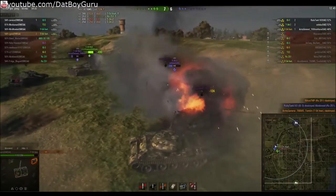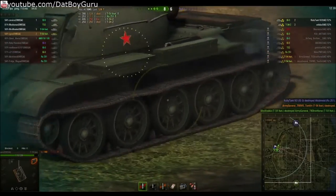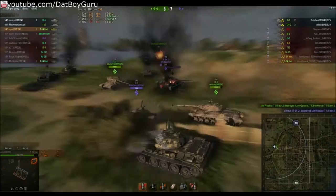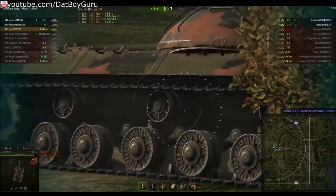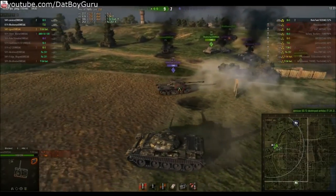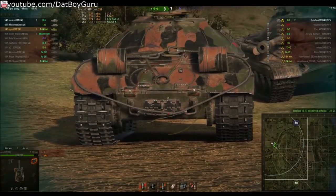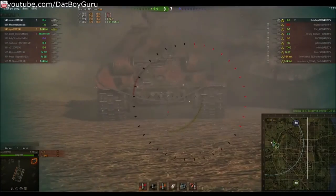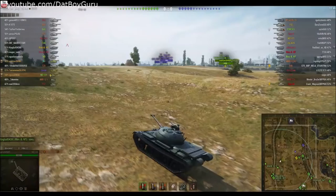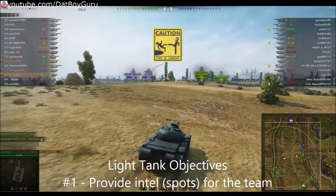Here you can see the light tanks swarming the enemy and creating confusion while the allies in the heavy tanks move in to finish the job. In a 3v1 situation, while the heavy tanks keep the enemy occupied from the front, the light tank will flank around the back and take advantage of the weak armor on the back of the IS-3.